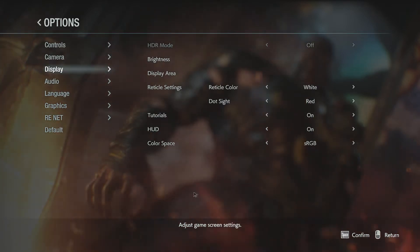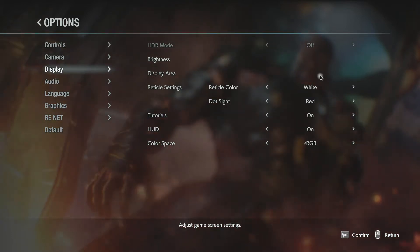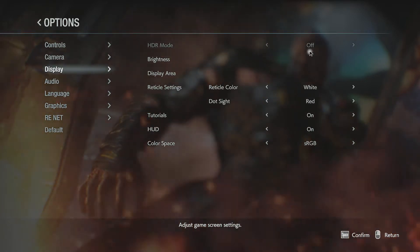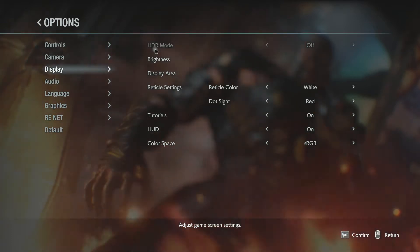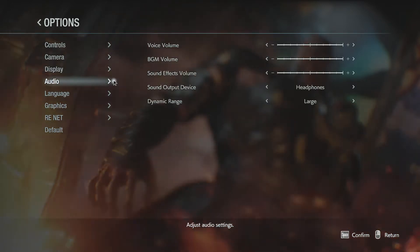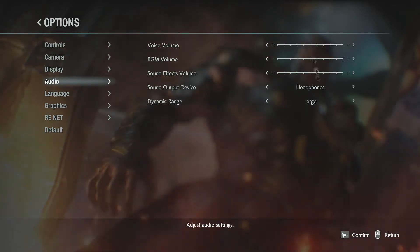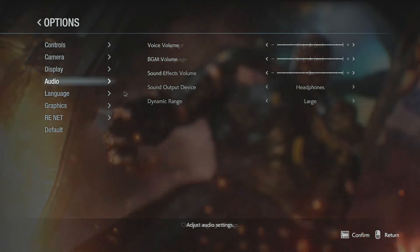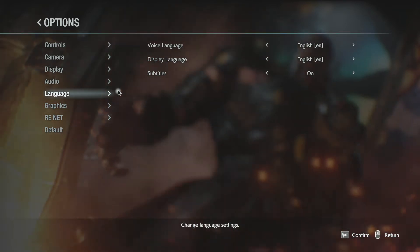HDR mode is grayed out at the top, so we can't do anything with it — it's probably some kind of high-definition resolution option. We really should look up what a lot of these options do before we critique them, but we've winged it so far. The sound settings are pretty minimalistic, and I don't think they need to be too in depth. Language settings — basic, what you need.